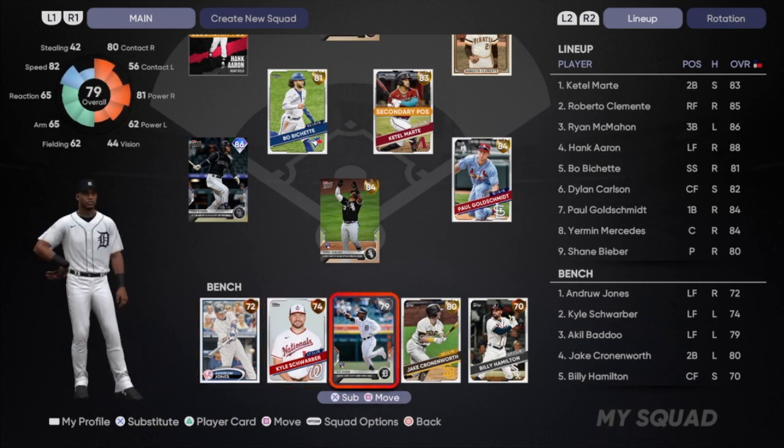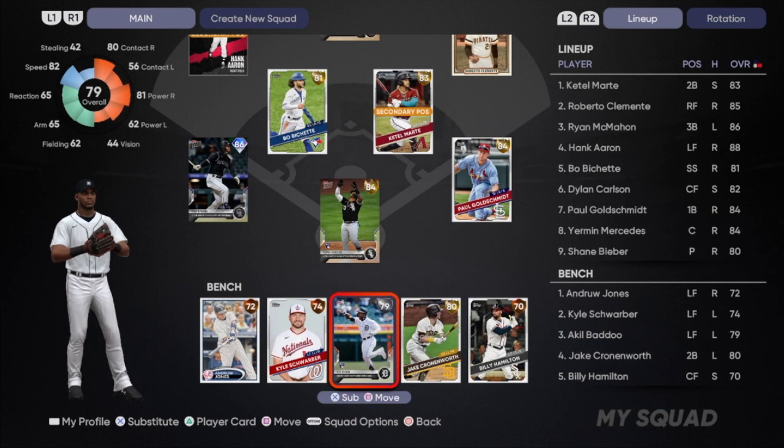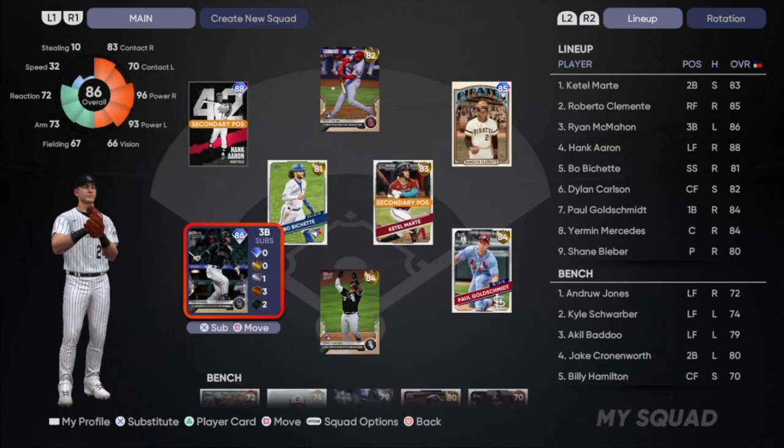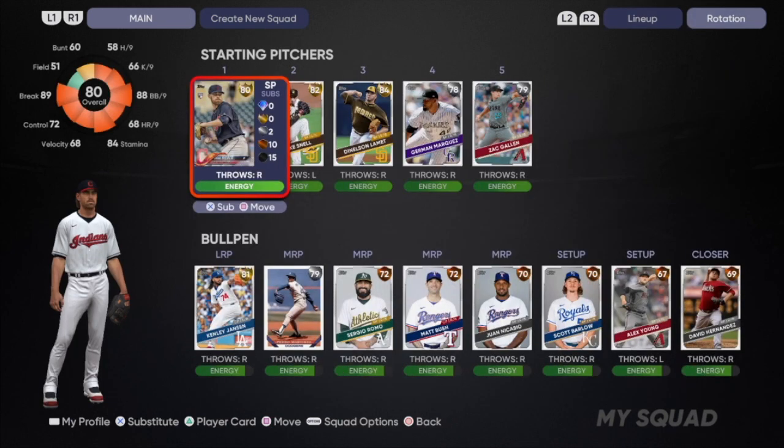Other bench spots are going to be Kyle Schwarber, Kyle Dew, Jake Cronenworth, and Billy Hamilton. As you can see I have four Tops Now cards on the team. If you do the Tops Now moments — there are two sets in the game right now — you get four Tops Now cards including a choice between the diamond Wideman and an 86 Joe Musgrove from his no-hitter. I definitely encourage you guys to do those. Combined they probably took about an hour and you can get a massive upgrade to your team.